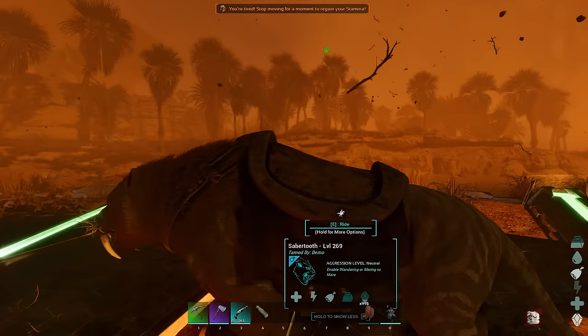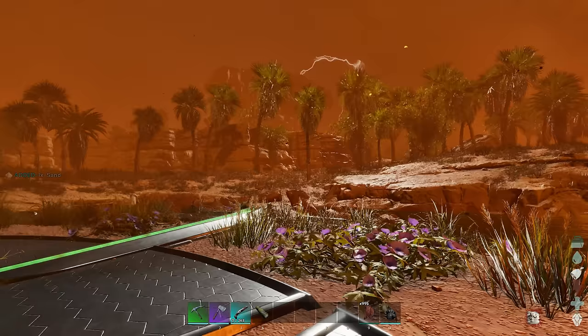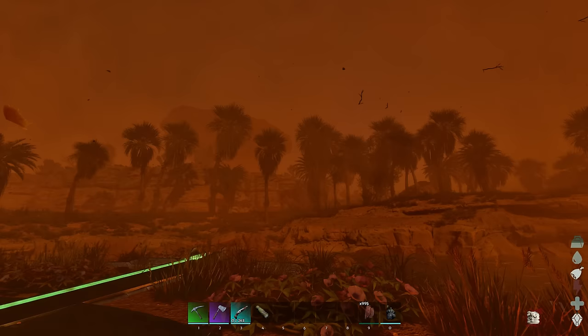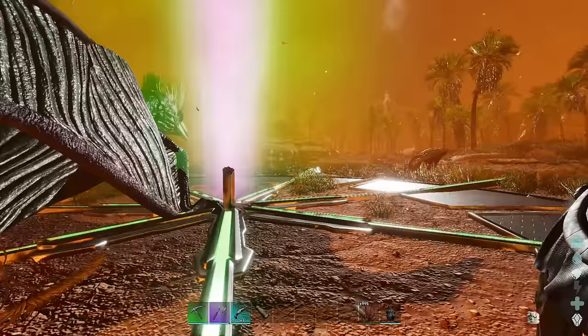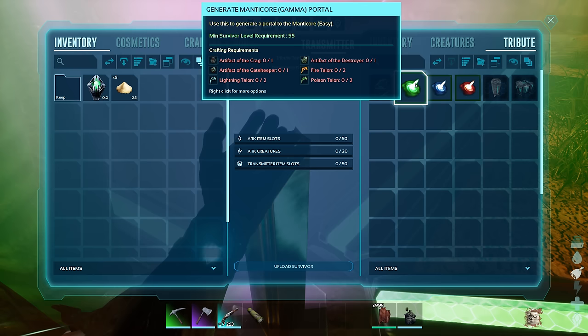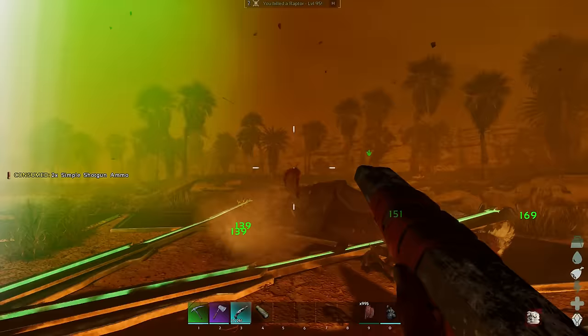What we might do is just try to build right around here. Normally I don't build by the obelisk, but there's a cat over there, thylas up there, a lot of oil and metal nodes around, and we're kind of away from the dragon trench - that is a good thing. Looking at the obelisk: we've got three versions of the manticore - gamma, beta, and alpha - and I see three artifacts.